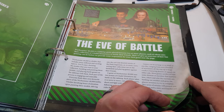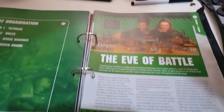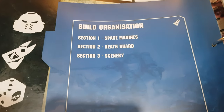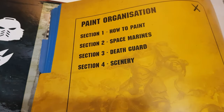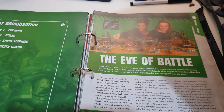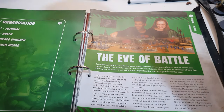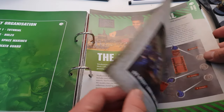I've done mine a little differently to what makes sense to me, but you don't have to stick rigidly to the indexes. For the Build folder the organization is: Space Marines, Death Guard, and Scenery. Then the Paint folder is: how to paint Space Marines, Death Guard, and Scenery. The front pages show the organization anyway so you get the hang of it quickly.